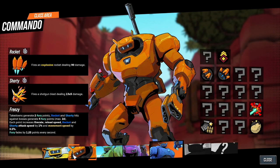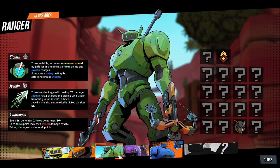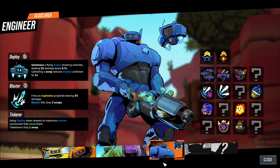You might even find an item that unlocks a new class of guardian. While you start off with only one class, you can eventually have seven playable classes to choose from. I currently have five myself, with my personal favorite being the engineer. Each class has a unique playstyle, abilities, and perks. It's worth taking them all for a test drive.